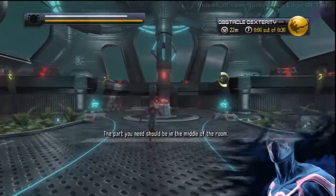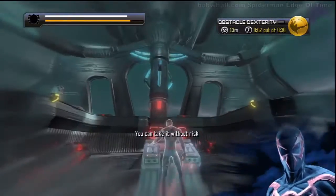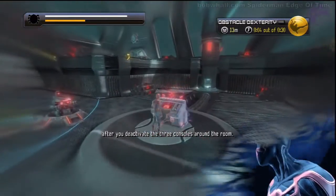The part you need should be in the middle of the room. You can take it without risk after you deactivate the three consoles around the room.